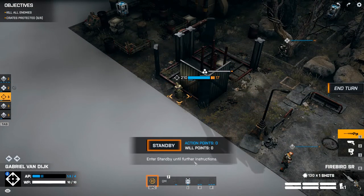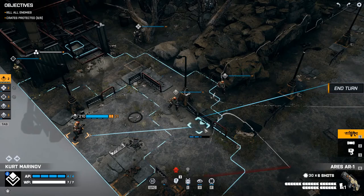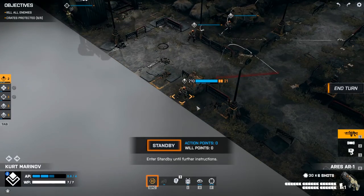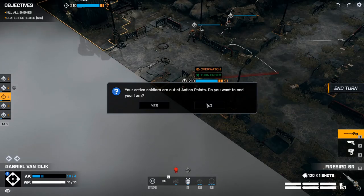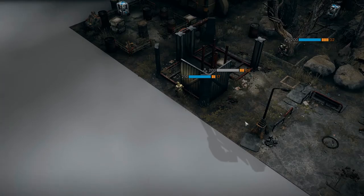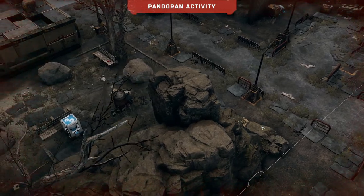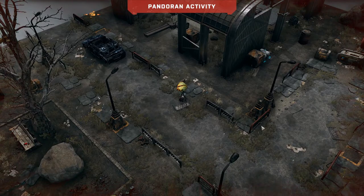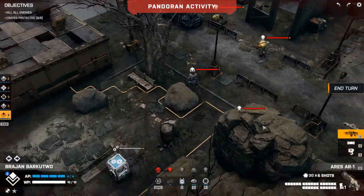Overwatch — whoa, that's not at all what I wanted to do. Stand by. You know what, I'm down here. You overwatch. Stand by and just — okay, let's see what happens. A couple of enemies there. There are a lot of enemies here — that's one, two, three, four, five enemies we've seen so far.